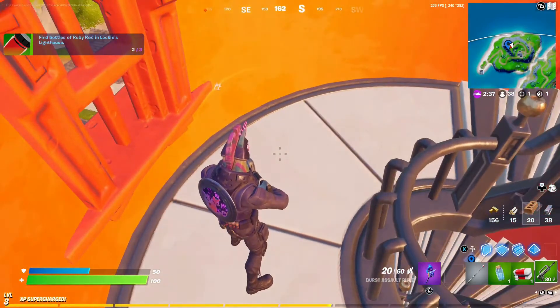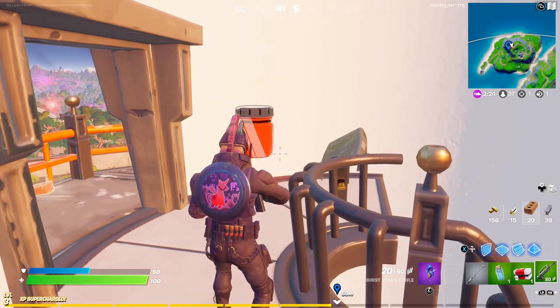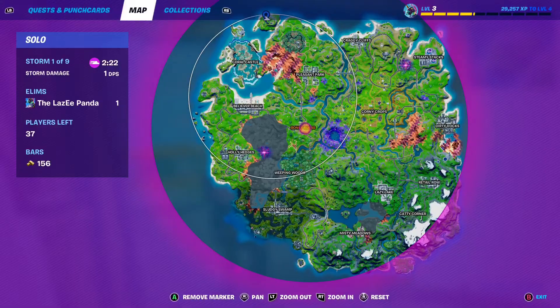Inside the lighthouse, a couple stories up, we got the other ruby red paint. And Bash got quite the workout. At the top of the lighthouse, we got another ruby red paint.